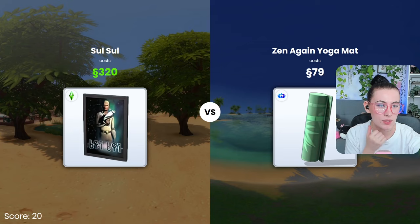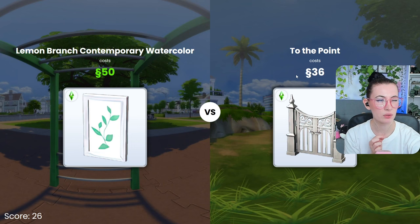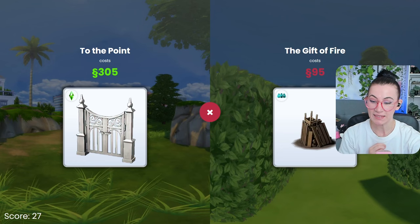We got to 20! How far can we get? I think this is only like 50 — definitely higher. Definitely higher. Definitely lower. Higher. No clue. Lower. Okay. This one's 50, so that's lower. I have no clue — higher. All right. Higher. Dang. Okay, we got to 27.